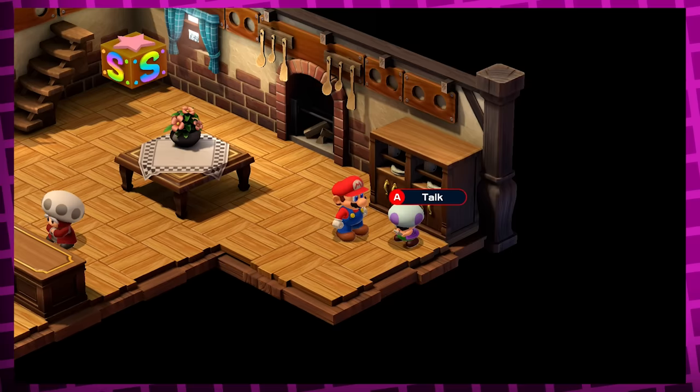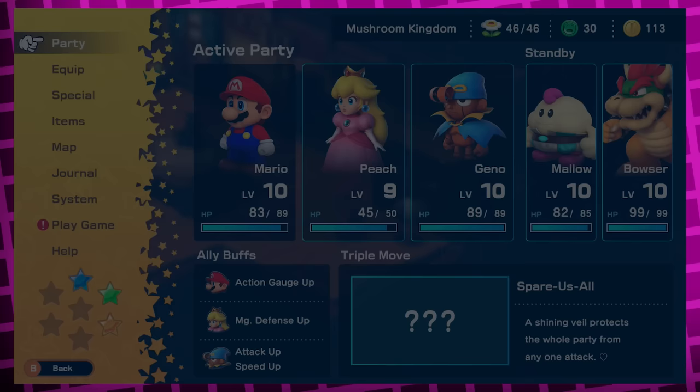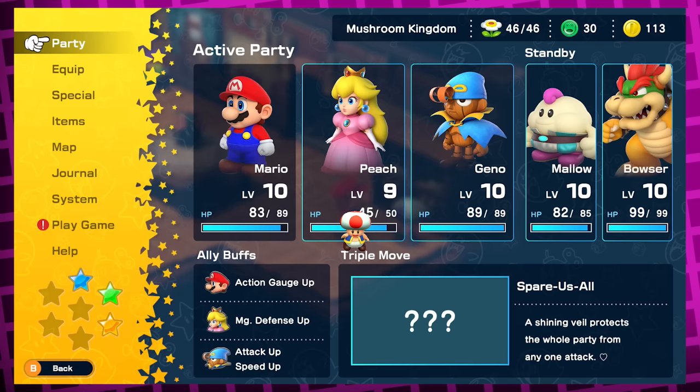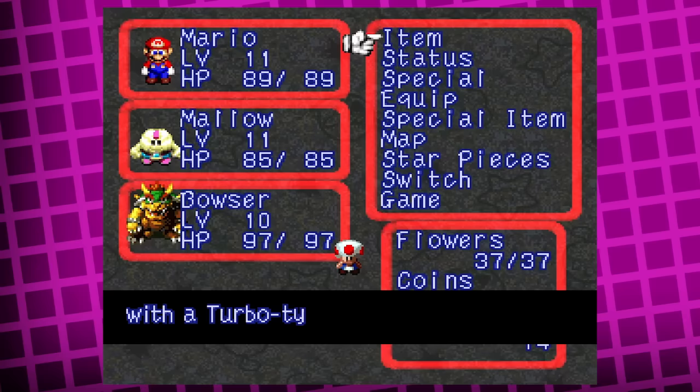When you go back to the Mushroom Kingdom to drop Peach off in the castle, you can go into the inn and talk to this epic gamer toad a couple of times, who will then offer to sell you his game for 500 coins. Doing so will add a 'Play Game' option to the pause menu, for which you get a quick introduction from another toad. In the original game he also asked you not to cheat by using a turbo-type controller, but they removed that line in the remake — so I guess cheating is okay now.